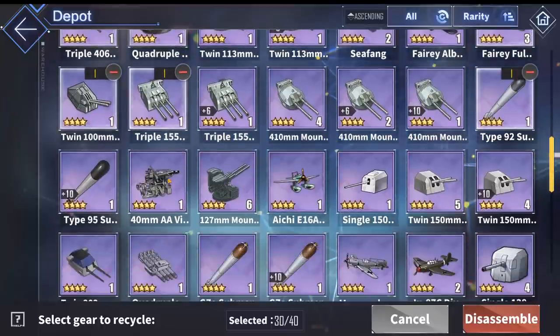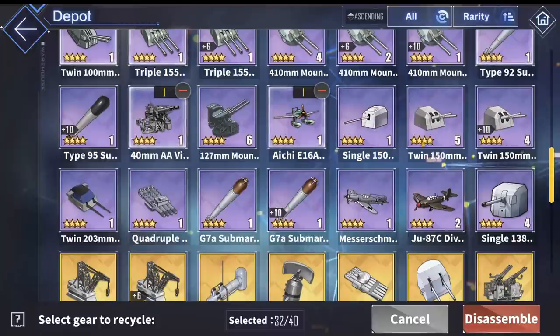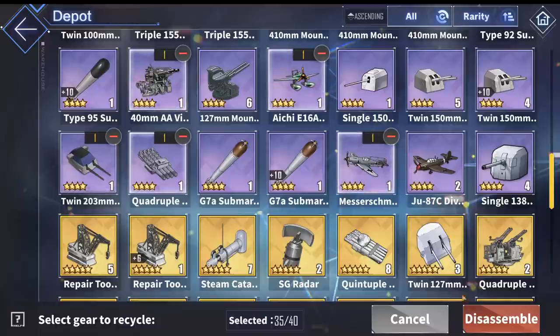This is a submarine thing so I don't need it. These are the best purple anti-air guns so I keep a few of them. This is actually pretty useful for ships such as IJN cruisers. I have the gold version of this — and these can be used on Graf Zeppelin, so if you have her you might want to use them. I have the gold version of this one but the purple version can stick around for a bit. And that should be all.